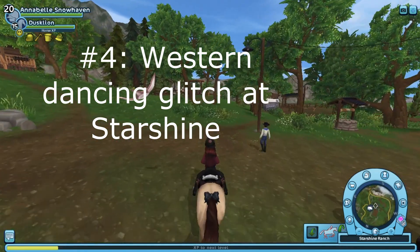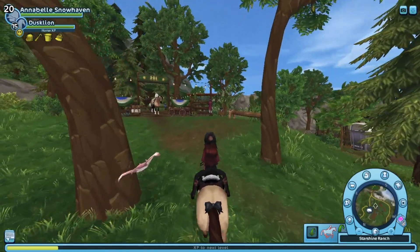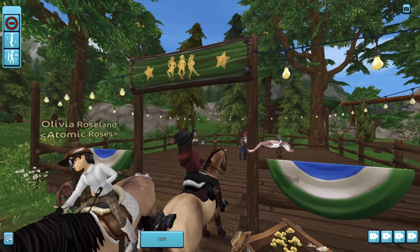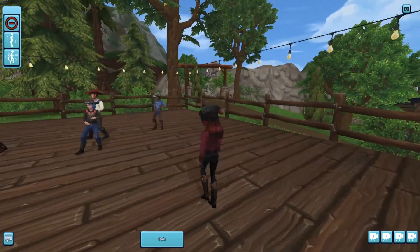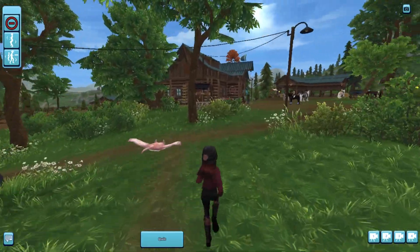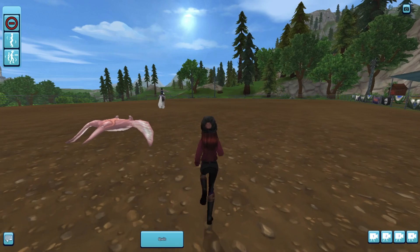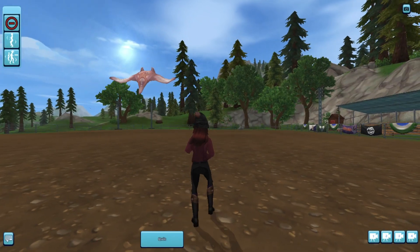The last glitch is a western dancing glitch at Starshine. Go over to the dancing area pavilion and walk your horse right up to it on the stairs — the dancing symbols will show up as if you're on the dance floor. Press X to get off your horse and leave your horse there. You can continue onto the pavilion or leave and run wherever you want, then stop and dance. Keep in mind if you get back on your horse, the glitch will go away.